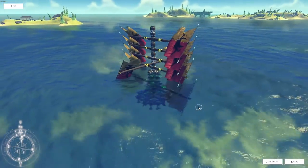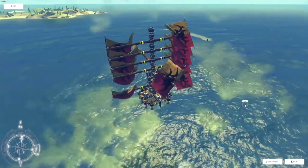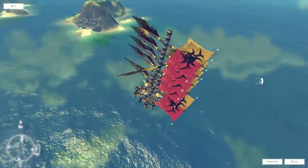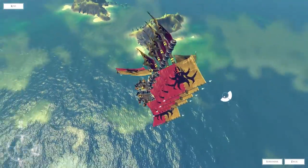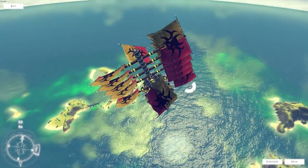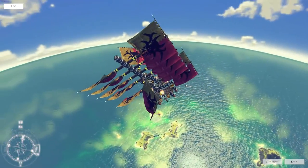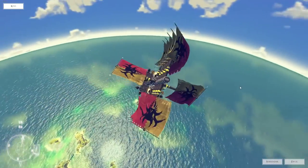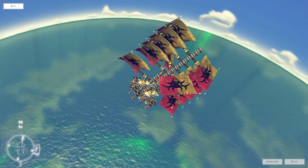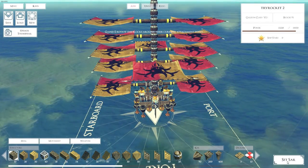Now it's going to sink a little bit, but once we get up to speed you'll see it'll launch right out of the water, like that. And this ship actually goes further than any other that I've seen — you can actually see the entire island. We'll be clipping out of the edge of the map pretty soon. So there you go, you can actually see the horizons of this world.